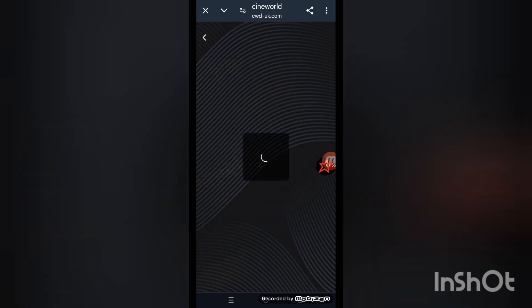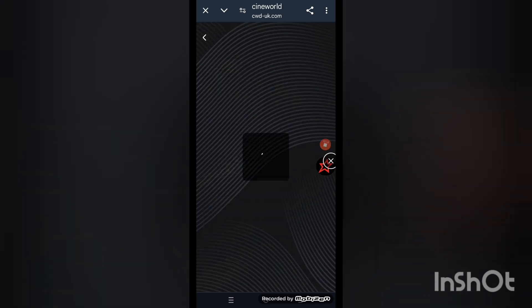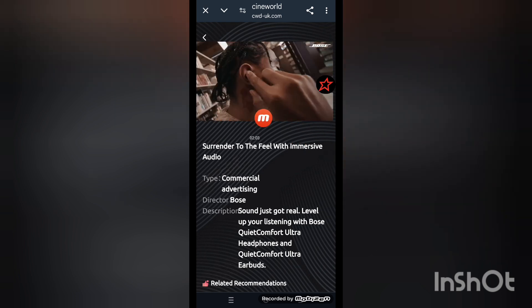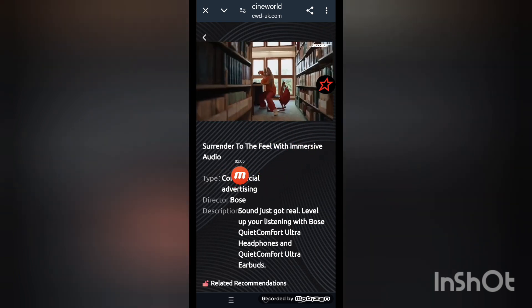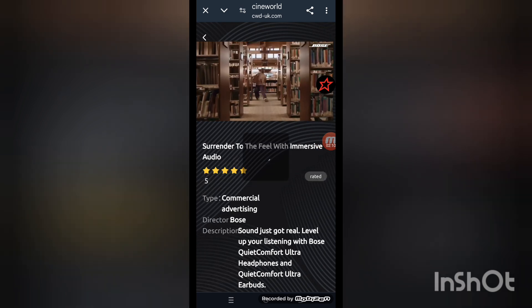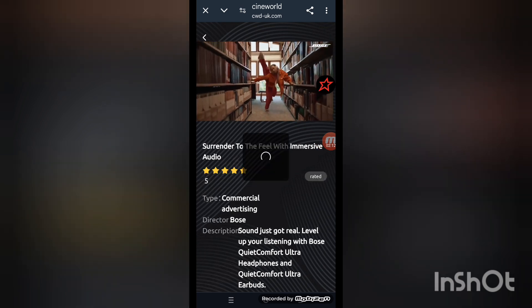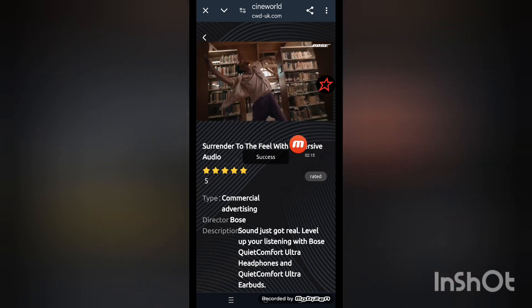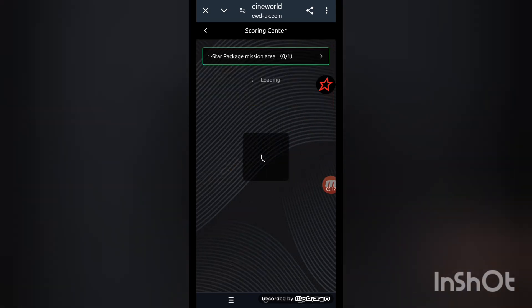Now click on the income score section. You can read the movies and get a reward. Play the movies here — when the stars come up, you can rate the movies by giving five stars and get a reward. I give five stars here. When the movies are rated successfully, you get the reward. Now back to the home screen.